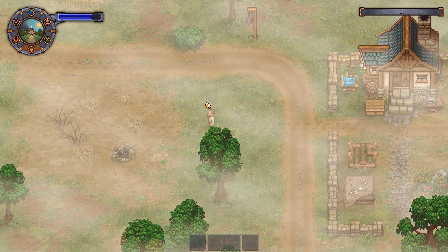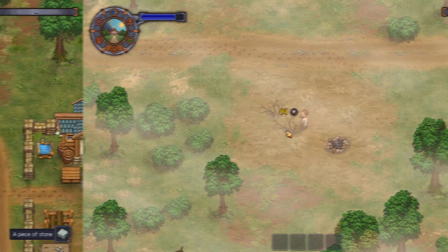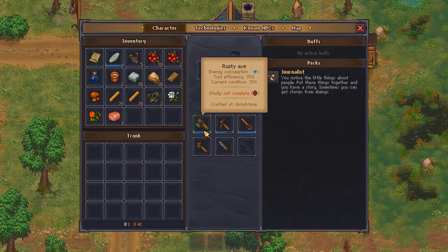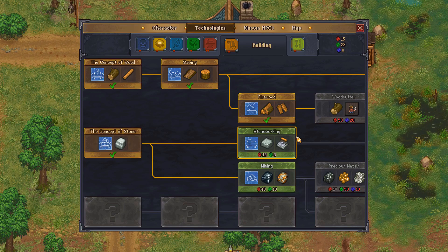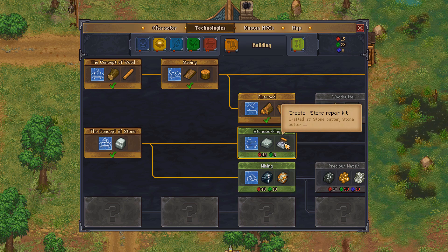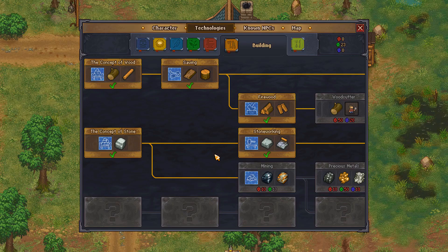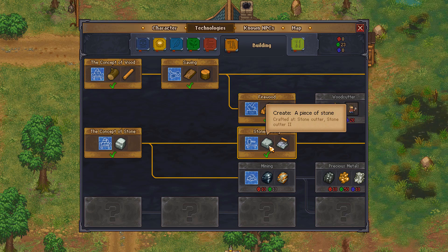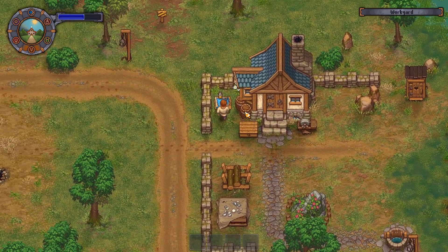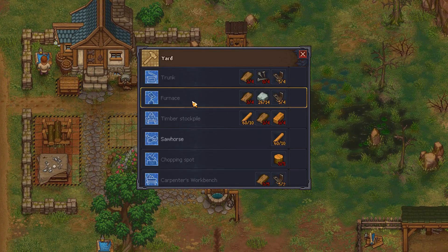We only need five more red points and we can get things going. And with that, we have enough red points to unlock some new technology, which is exciting. Stoneworking — I think we need that, that's probably more important. So we'll have the ability to make stone repair kits, and it's crafted at a stone cutter. So now we actually need to start building stuff up to actually build things with.